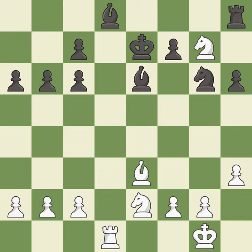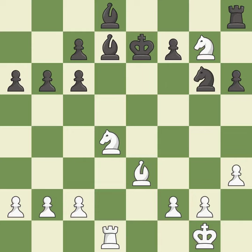This evades the check from the knight — it is best. This mobilizes the knight, allowing it to control more of the board — it is best. This defends a pawn that was under attack and had no defenders — it is excellent. This wins a pawn — it is excellent. This captures a knight that checked the king — it is best.